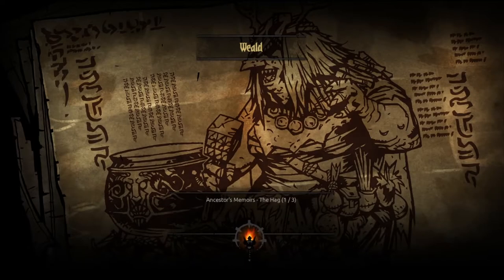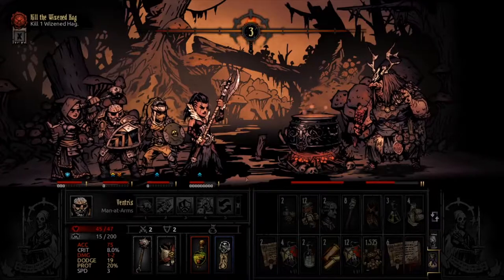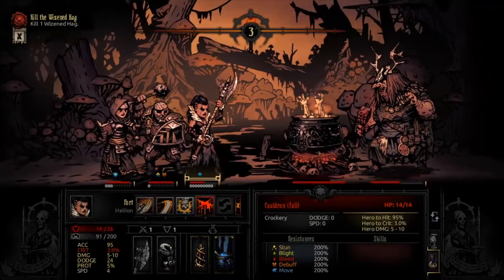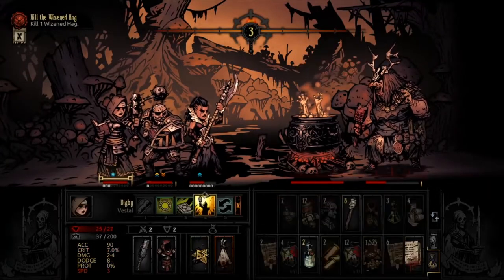A bit of background on the Hag: there are two things you have to pay attention to. Occupying spaces 1 and 2 is going to be a cauldron, and 3 and 4 are going to be the Hag itself. During its turn, the Hag will use a round to use the ability Into the Pot, which will essentially take one of your heroes and throw it into the cauldron. When the hero is inside the cauldron, every turn or action that any character takes, it's going to take damage and stress.